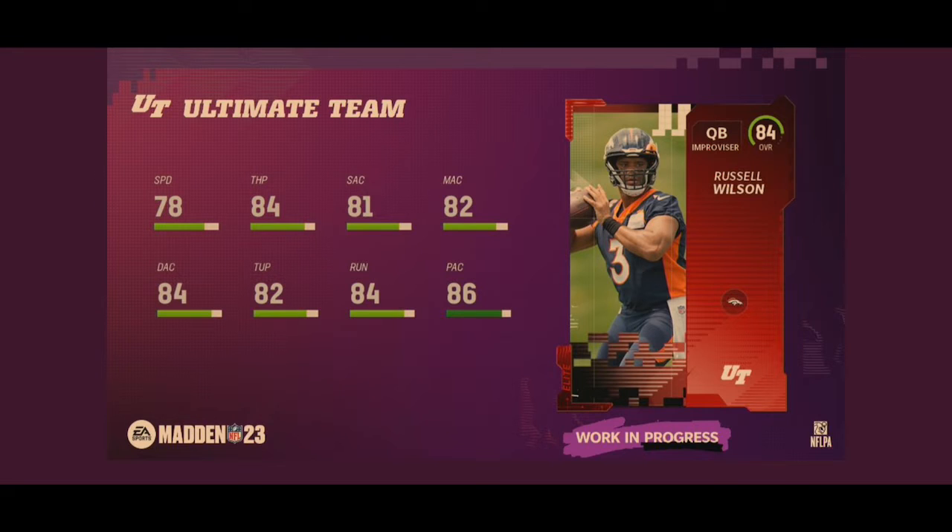At number 9, we got 84 overall Russell Wilson. 78 speed, 84 throw power, 81 short accuracy, 82 medium, 84 deep, 82 throw under pressure, 84 throw on the run, 86 play action. This card looks really good. There's really not any flaws that I think with this card. 78 speed is plenty at the beginning of the year. He has great accuracy, great play action, great throw on the run.